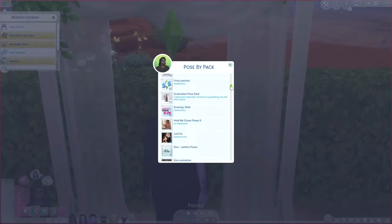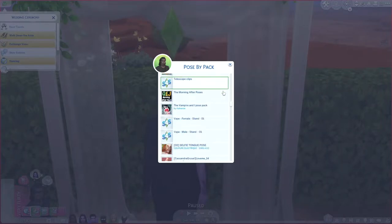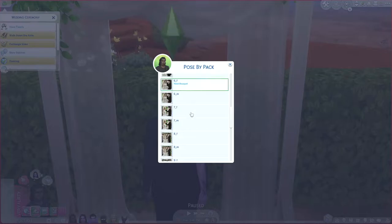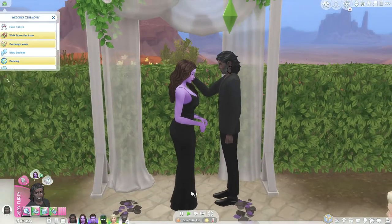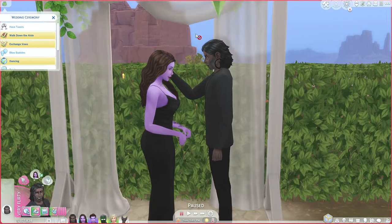Remember what pack you used — sometimes I forget, especially if I queue up a bunch of poses. You can definitely queue up a bunch, but for now I'll just do one. Select '7M' for Grim, then push play and they will go into that pose.